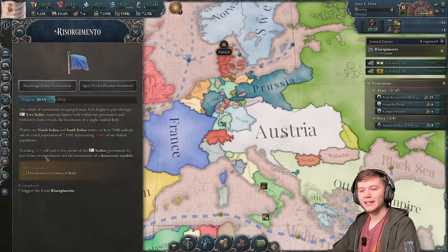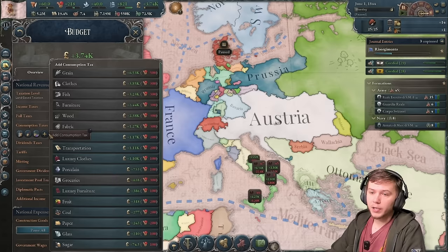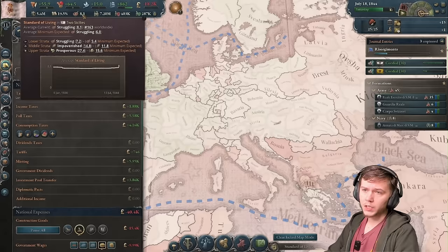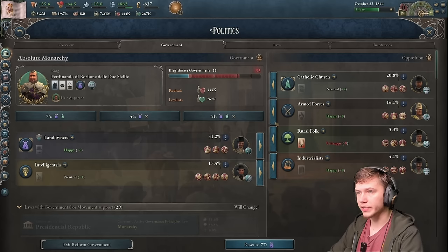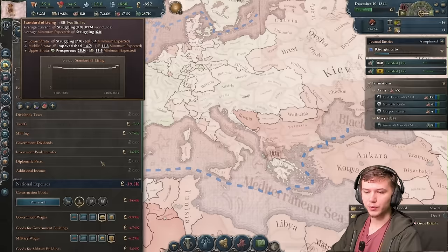We have 550K radicals out of a total population of 7.19 million, representing 7.64% of our Italian population. Reaching 25% will lead to the seizure of the Sicilian government by the pan-Italian revolutionaries and the instatement of a democratic republic. The fastest way to get radicals up high is to add a bunch of consumption taxes and keep changing your taxation level from low to high over and over. You'll see that we start to staircase in radicals.